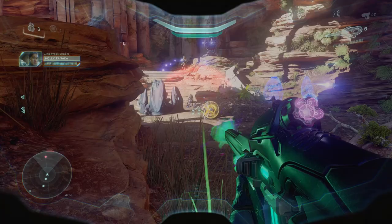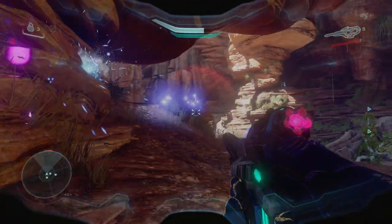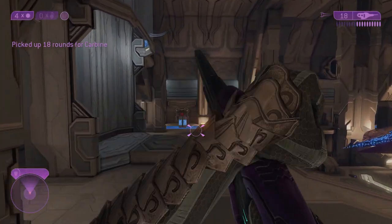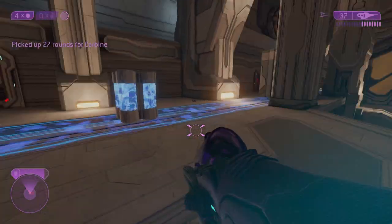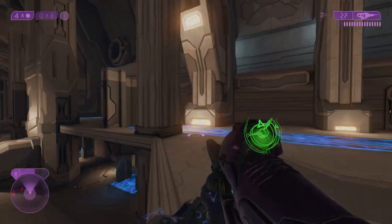At the number three spot we have the Covenant Carbine. This is a weapon I've always liked. In terms of design, my favourite version is probably the Halo 2 Anniversary one, but in terms of gameplay I love how it functions in Halo 5. The variants are super cool too — you have the one that's basically the needle rifle and then there's also the rapid fire one. It's one of my favourite precision weapons and definitely one of my favourite Covenant weapons.